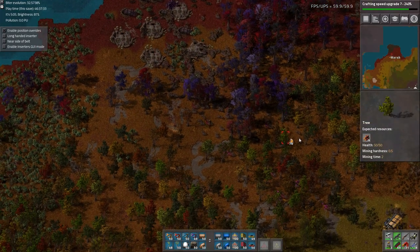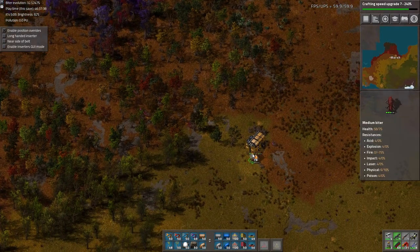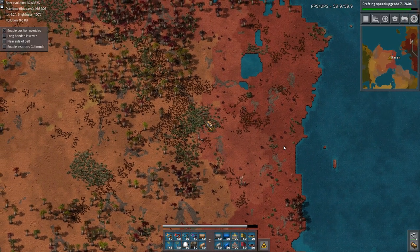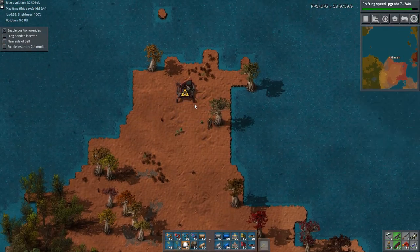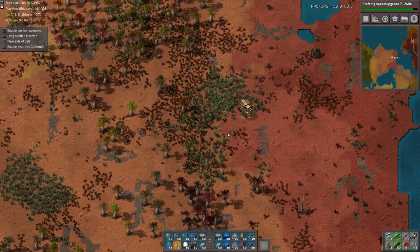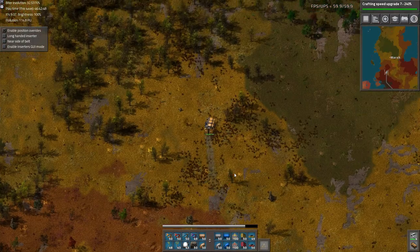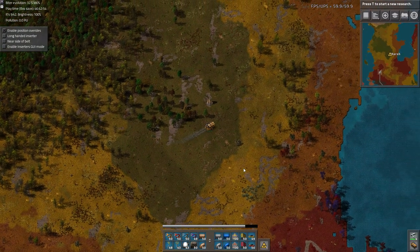Let's go save the truck again. Seems to be pretty durable. We have this radar we can get rid of while we're here. We just don't need it anymore. Got a bit of a walk to take care of all these poles. Follow the bulldozer path from before. Cool crafting speed's done. Just getting rid of the blinking for now.